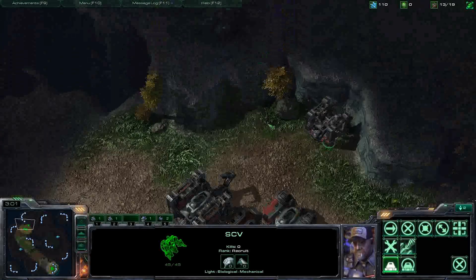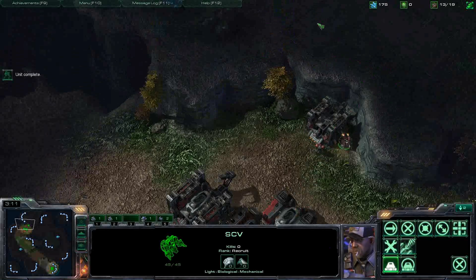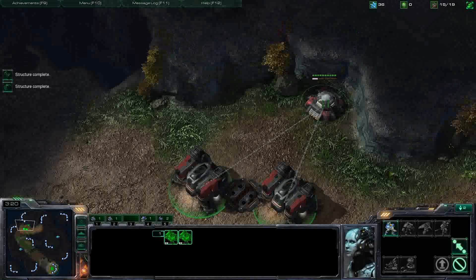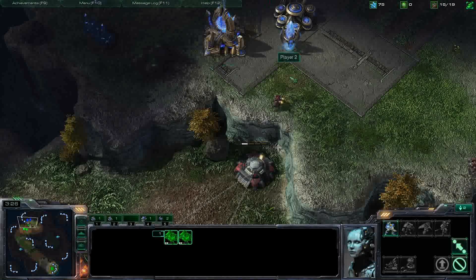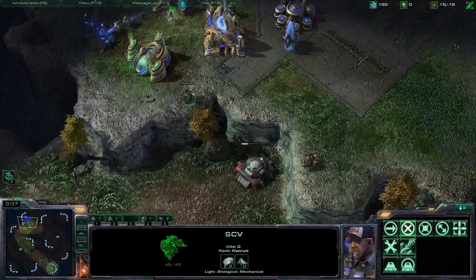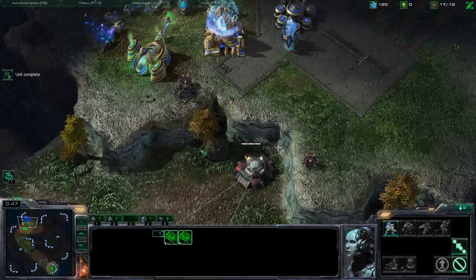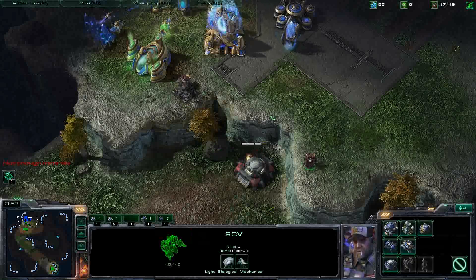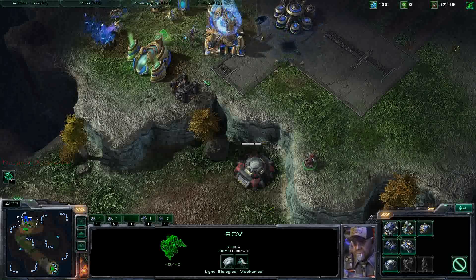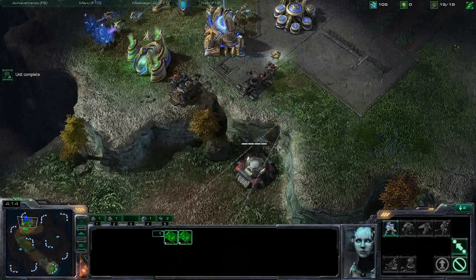Once that bunker is finished, I'm going to bring the SCV up to the top and build a supply depot around about here. I'm going to start doing the bunker rush through here. So he's got vision now of everything up here. Once I get my second marine in there, I'm going to build a supply depot. Just need to get my fourth marine in there and then I can start to rally my marines on the top here.